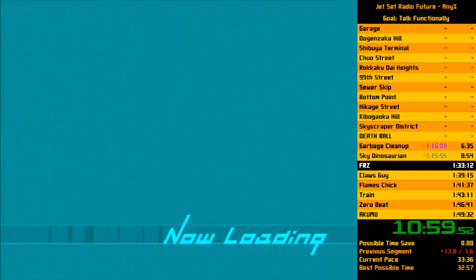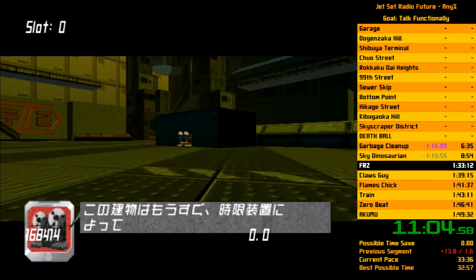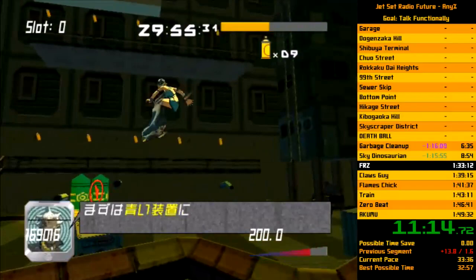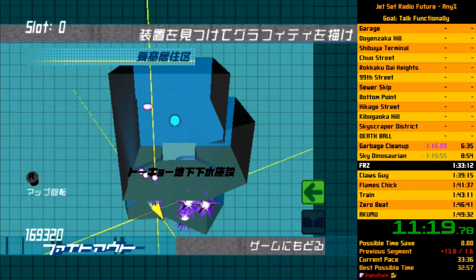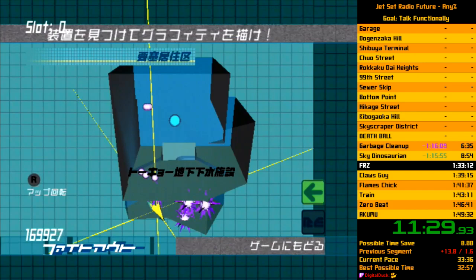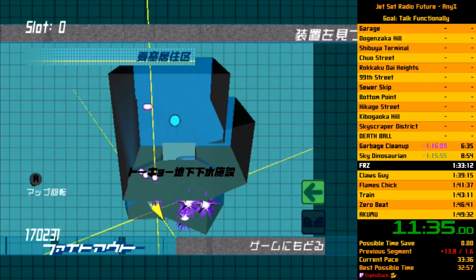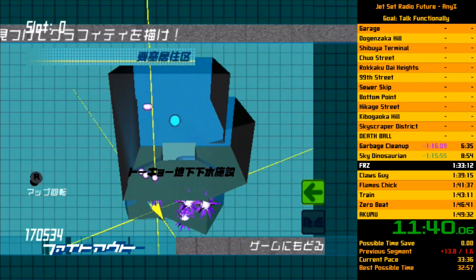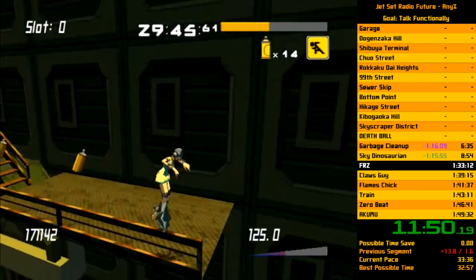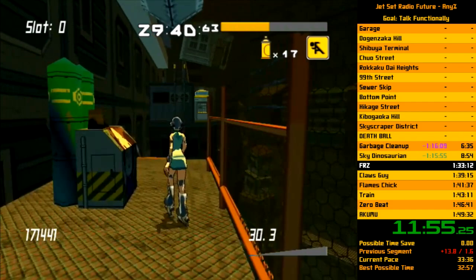FRZ is the last really technical movement section. A pro tip for FRZ: if you're getting graffiti camera where your camera looks at the bomb, start spraying earlier. You can buffer these sprays because they're not graffiti — they are entities on the map. So hold your right trigger beforehand and you'll hit it without triggering the graffiti cam a lot more. This is a back and forth — because acceleration is slow, you want to be boosting as much as you can. There's also a ton of cans. If you can't boost after backflipping off, make sure to do an extra hop for speed.